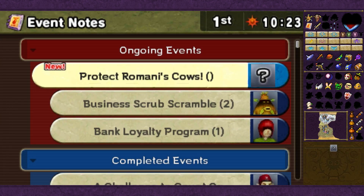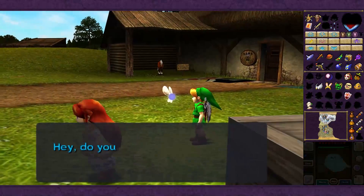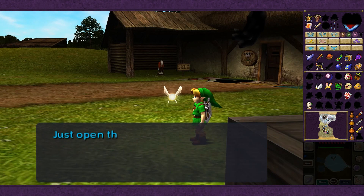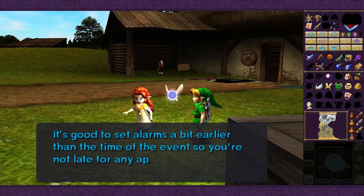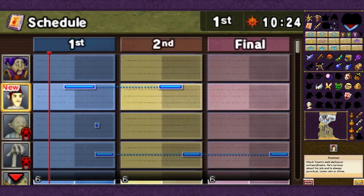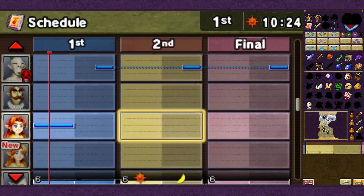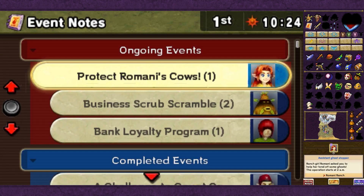Time to learn something new - Protect Romani's Cows! Tatl asks if we can remember the time we were just told. If we're worried, she can give a reminder - just open the Bomber's Notebook, select Alarm from the schedule screen, and set it for whatever time we want. It's good to set it a bit earlier so we're not late. So if we go onto Schedule, select a time, and set it for Assistant Ghost Stopper - let's say 1am. There we go, alarm has been set.